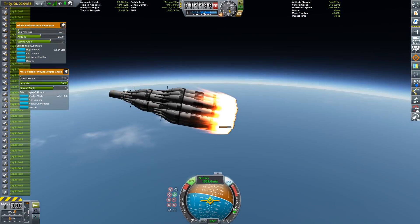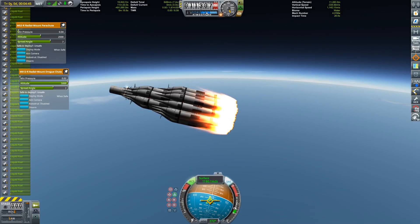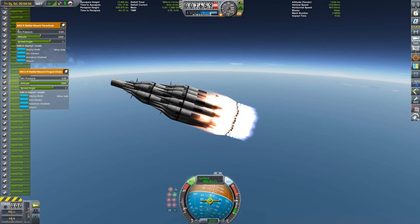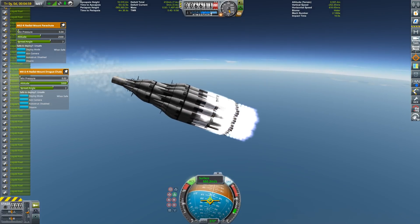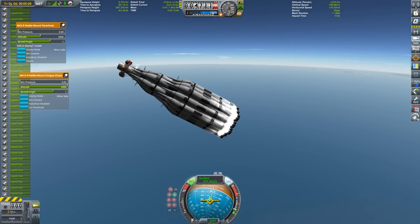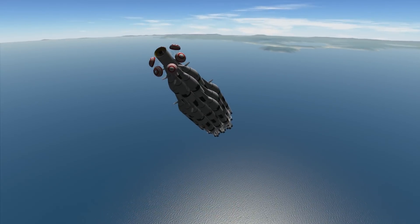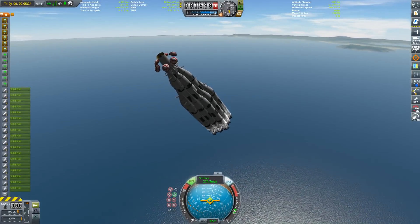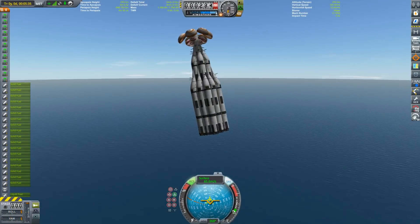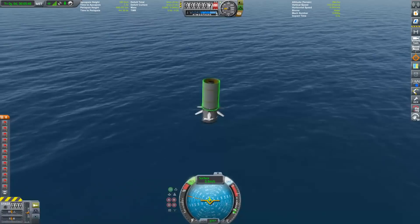I'm trying to reduce velocity so I don't burn up the engines. I also included some parachutes to help mitigate the landing and keep the stage more stable on descent. Unfortunately you really have to reduce velocity to deploy them, and it might already be too late. My fuel might already be depleted. Those parachutes help a little — but yeah, you know what's coming again.